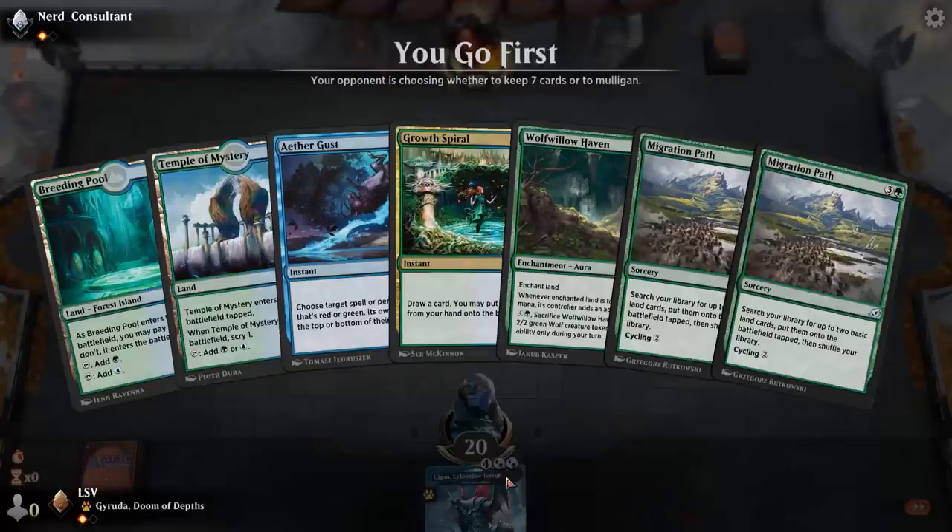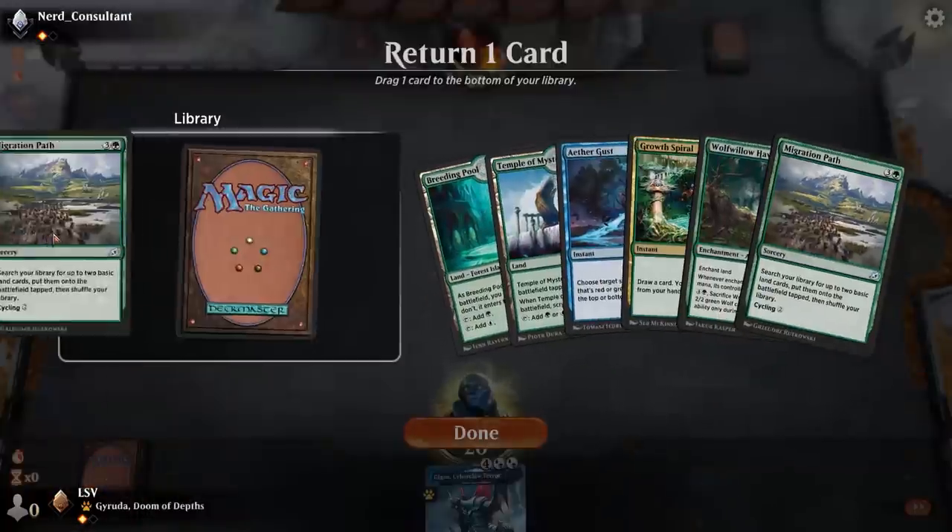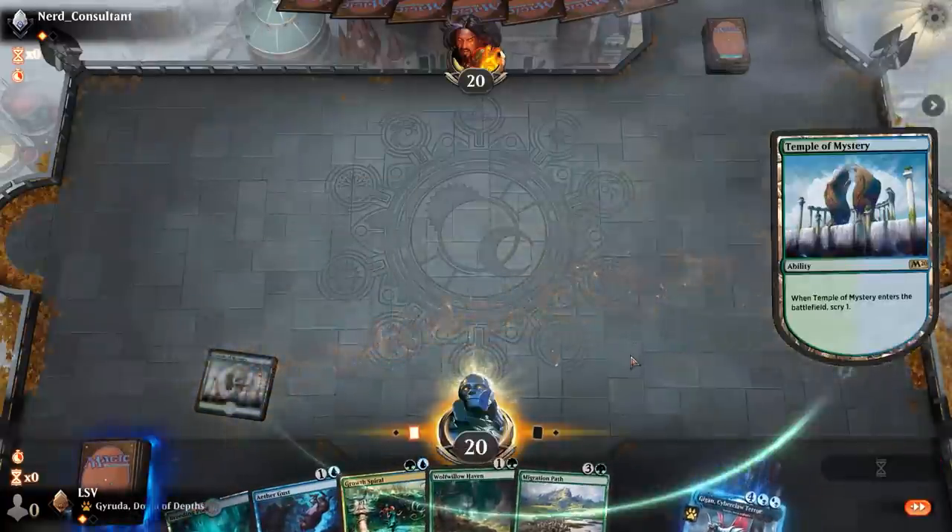No, we're going to mulligan this one. We'll keep this one — this is an actively great hand. I do need to find a land at some point but I have a lot of looks at it. Clearly putting back a Migration Path since the second one's worth a lot less.